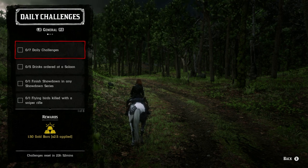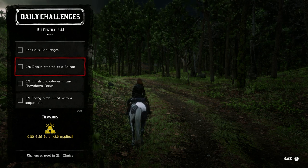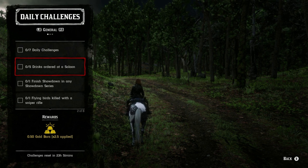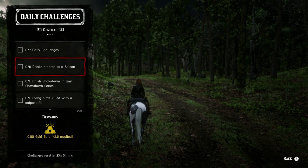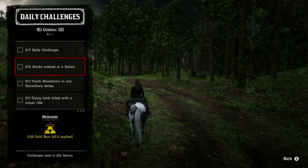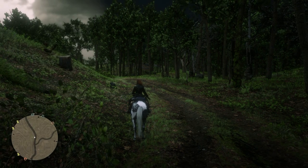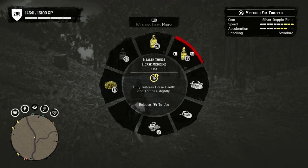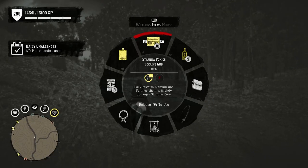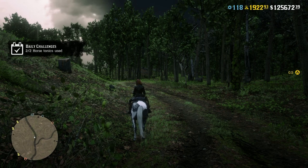There's always one challenge that's quicker to finish than it takes you to log into Red Dead Online. I can see one right here: order five drinks at a saloon. This will cost a little money — don't go to the more expensive one in Blackwater unless you don't mind spending extra. Another easy one is horse tonics used — just pull up your wheel, grab a horse medicine and a horse stimulant. Literally that took 10 seconds and I got half a gold bar.